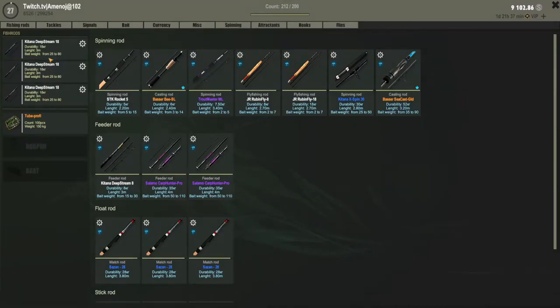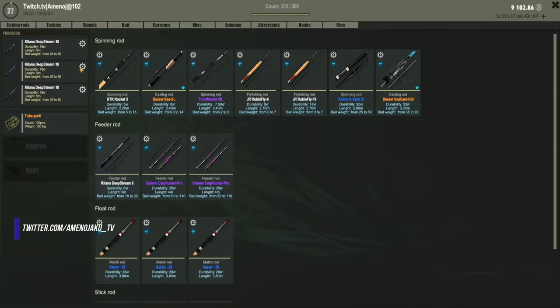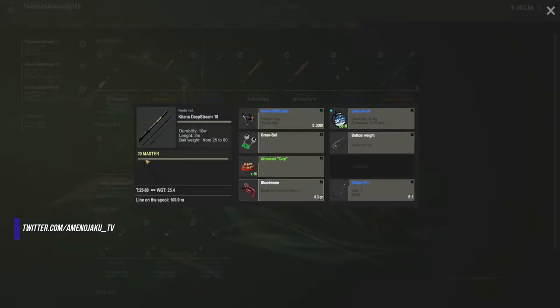Okay, so this is basically what I'm using for catching the roach. These are 18kg feeder rods — you can definitely go for 3 of those ones with 8kg, no need to go that big. I recommend you should also go for small hooks with maggot, with bloodworm, and the third one is gonna be bread.